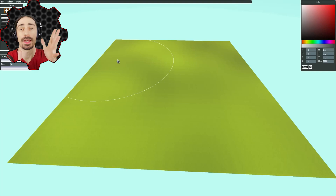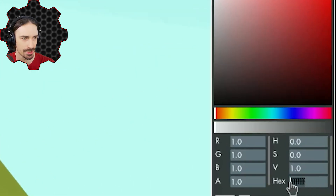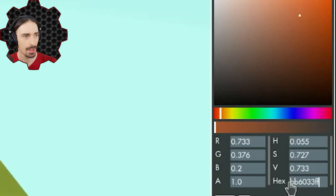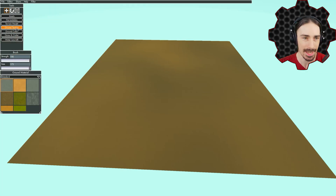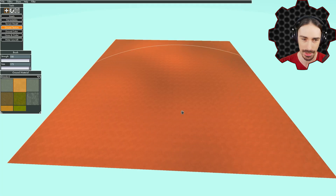If you want to submit your own tile, it is very important that you follow these instructions so that your tile and everyone else's tiles will seamlessly flow together. First is the ground color — this is very important. In the hex value field, type in bb6033ff and that will give you this exact reddish-orange color. Apply it to the entire tile and make sure you get all of the edges. The ground texture is going to be the sand material.